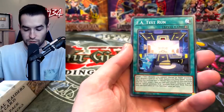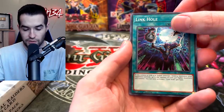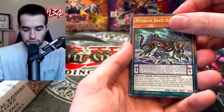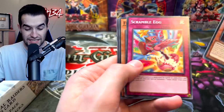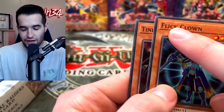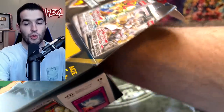From the Extreme Force pack: Motorhome Transport, Test Run, Sumo Spirit, Link Hole. We have Mythical Beasts and the Seeker Rare hopefully. Overtex Quatsless — Scramble Egg. This one always really got me because that L and I definitely look like a U, which is definitely not appropriate. Do we have one or two more packs in here? Two more packs plus the graded card.